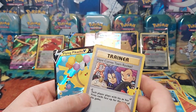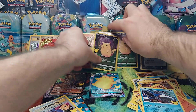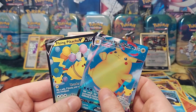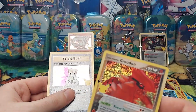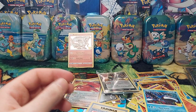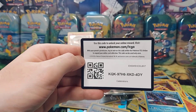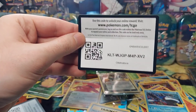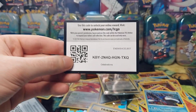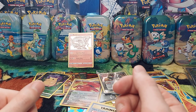So in the Elite Trainer Box we managed a good selection of pulls. We got Zamazenta V, Zacian V, three Pikachu full arts, a Flying Pikachu V, this beautiful Surfing Pikachu VMAX, Team Magma's Groudon, Impostor Professor Oak, Here Comes Team Rocket, and of course our promo Greninja. For people interested in codes, I'll show five codes from the Celebrations packs that anyone can use — grab them before somebody else does. Thanks for watching, I'll catch you in the next video!